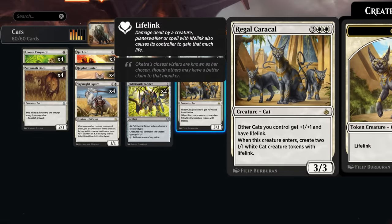Regal Caracal is a reprint at five mana, topping our curve, giving other cats we control +1/+1 and lifelink. When it enters, we get to make a pair of 1/1 lifelinking cat tokens, which also benefits from Roaming Throne doubling the number of cat tokens. Helpful Hunter at two mana can draw a card when it enters — also nice to double with Roaming Throne.